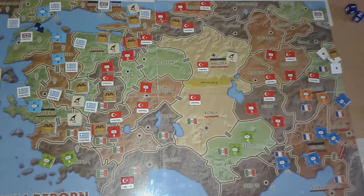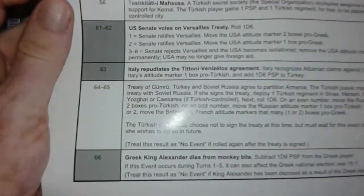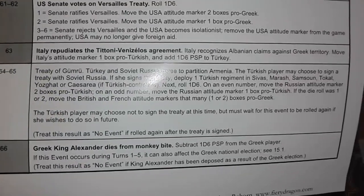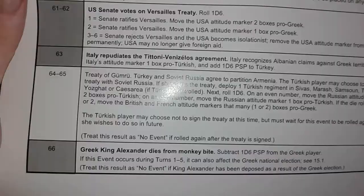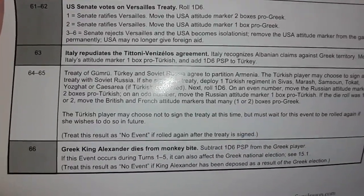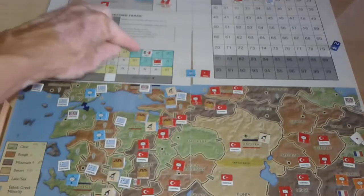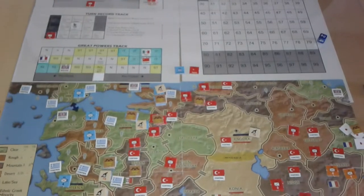Now we get the second random events phase. I rolled a 63, which is: Italy repudiates the Titoni-Venizelos agreement. Italy recognises Albanian claims against Greek territory — move Italy's attitude marker one box pro-Turkish and add 1d6 PSP to Turkey. We've already had that once before, but again it could be a similar political action occurring. So I'll adjust the PSPs and Italy goes even further toward intervention — they're solidly pro-Turkish at this point.